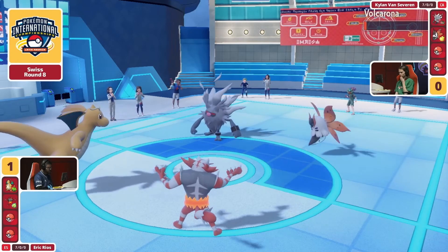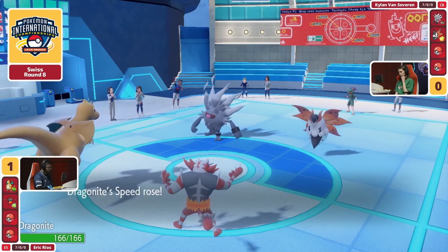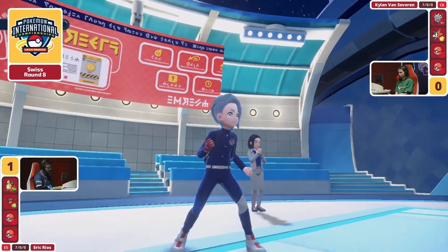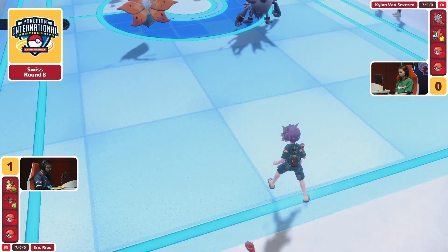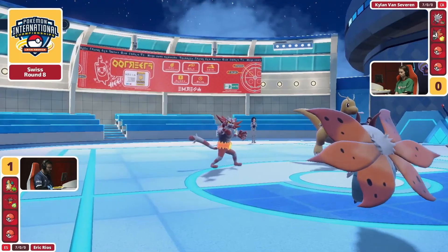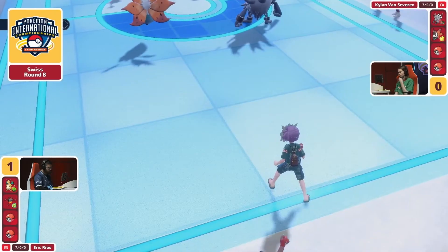It's not quite enough — just barely surviving on a sliver of health. But Eric respecting the Annihilape, not wanting to get those Rage Fist boost accumulation hits onto it to make it an absolute terrifying monster. We do have a scenario where the Annihilape is still up with the Volcarona — it's got plus two in its attack and plus one in its defense, so it really needs to start picking up KOs. Incineroar may be a bit susceptible and might have to Tera out of a Drain Punch.